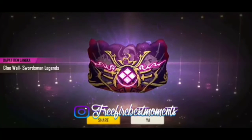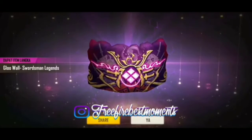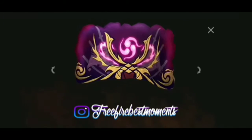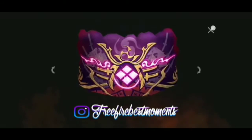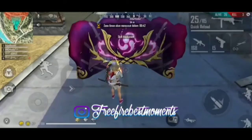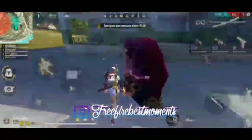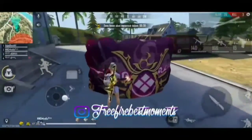There is also a glow wall. If you look at the glow wall, we have all the leaks. There is a dragon house. Next, there is an incubator and a glow wall.